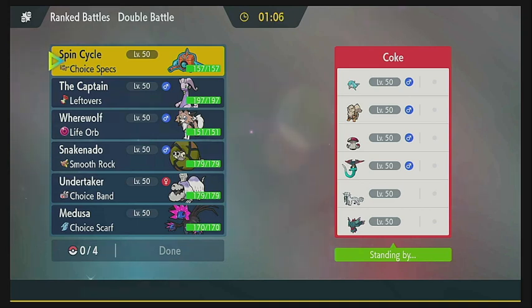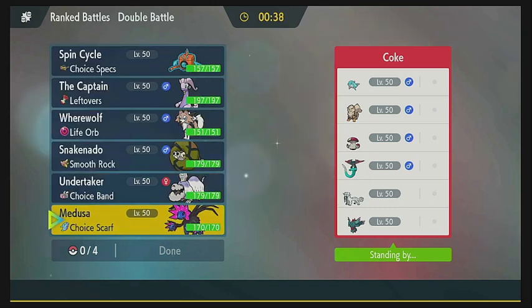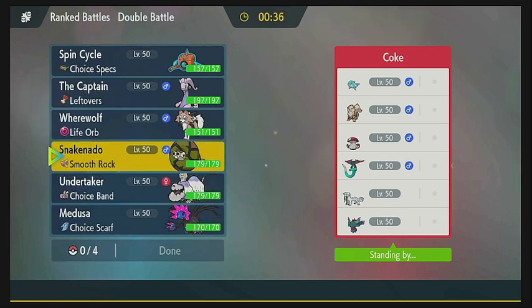We found our opponent here, looks like Coke. As you can see on the side I have my team here and there are a couple of new faces. Those are going to be the Lycanroc midday form and the Sandaconda. Both Pokemon I've kind of used before, although I used a different form of the Lycanroc. But this is actually that special shiny that I found recently. So there's kind of a sand strategy or a pseudo sand strategy here on this team.